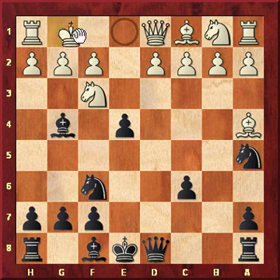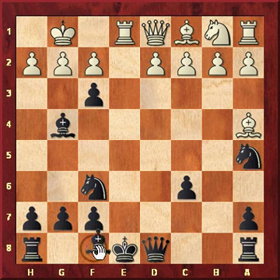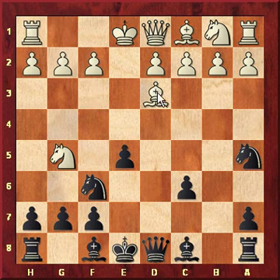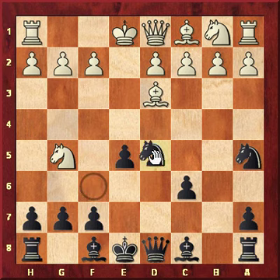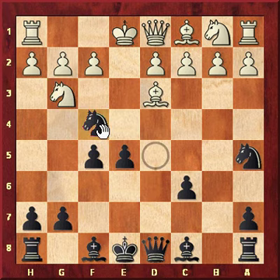If White castles, the pawn will take the knight, and if check, bishop to e7. Let's see what happens if the bishop moves to d3. Black answers with knight to d5 — his queen is attacking the knight and he's also preparing his knight to go here and attack this pawn. The knight moves back, f5, knight to g3, then knight to f4, attacking the pawn and the bishop. The only way to save the pawn and the bishop is to move the bishop to f1.